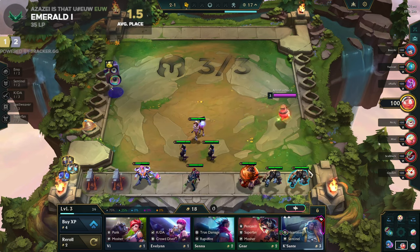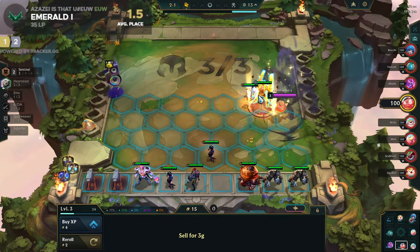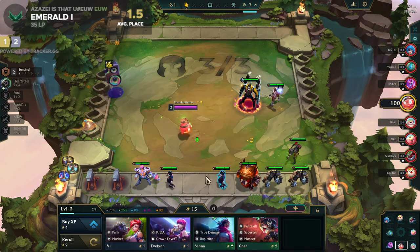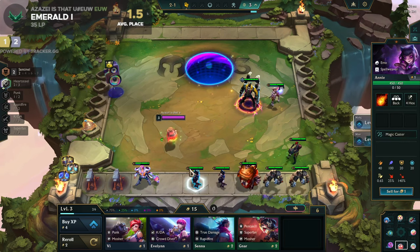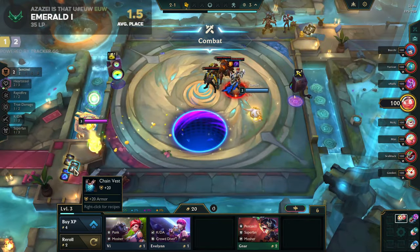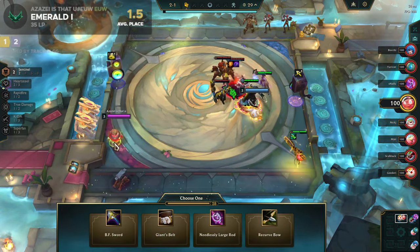Heart Steel opener, that's really good. We have Sentinels here and right behind the Sentinels we can play this unit with base item slots and items of course.